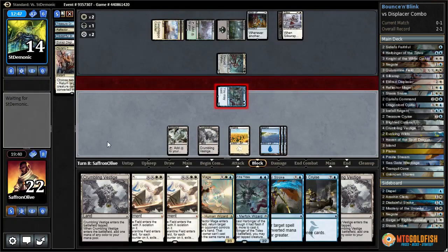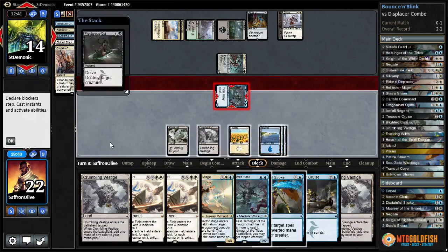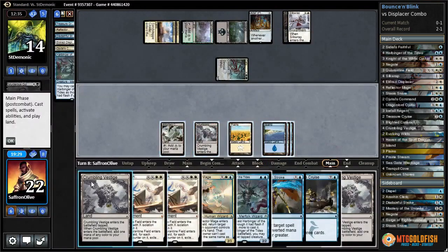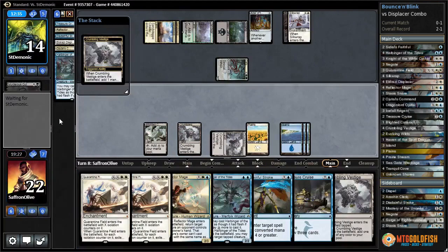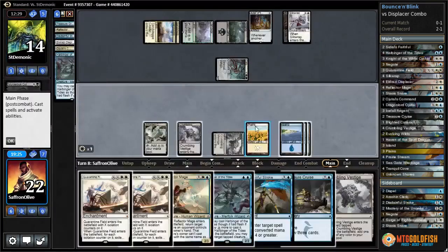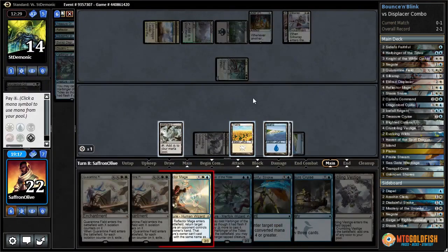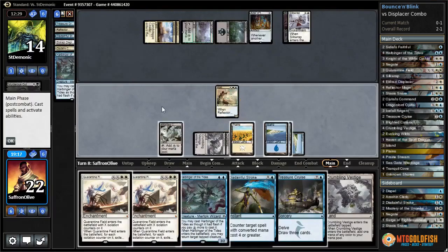Something else - Murderous Cut probably. We'll let that go. Play Crumbling Vestige, add white, and then Reflector Mage to bounce the Catacomb Sifter. One two three four five - I think we'll just pass the turn, maybe flash in Harbinger at end of turn. Opponent mills another Displacer - we're almost out of Displacers, but we can get one back with Quarantine Field.